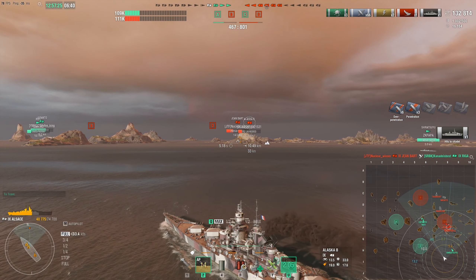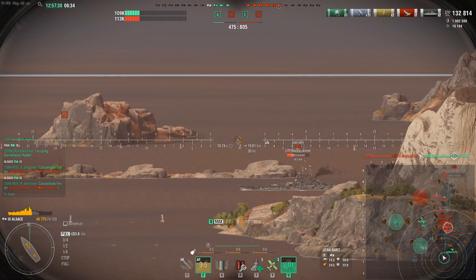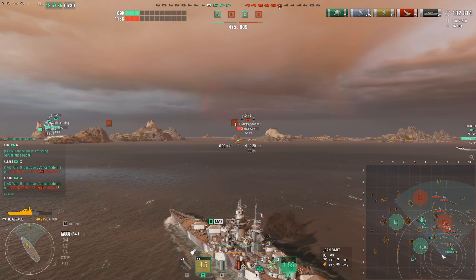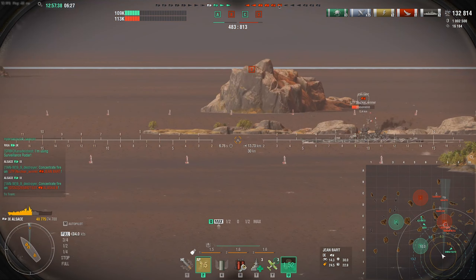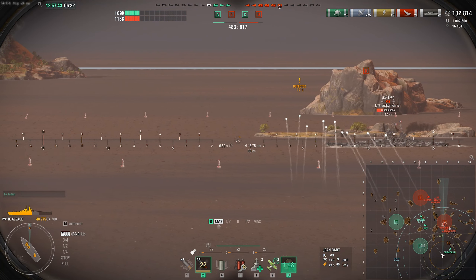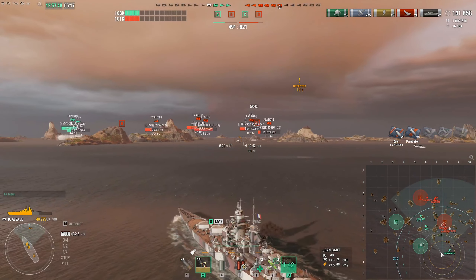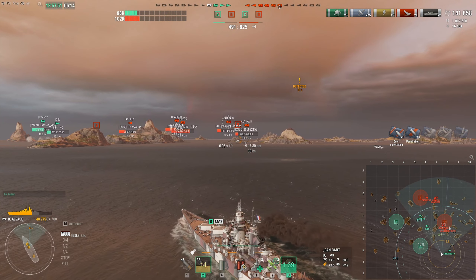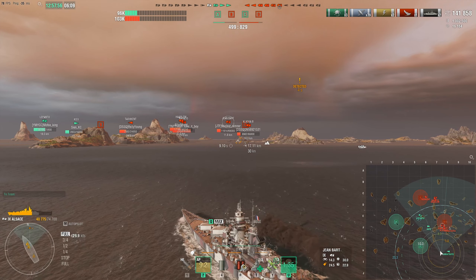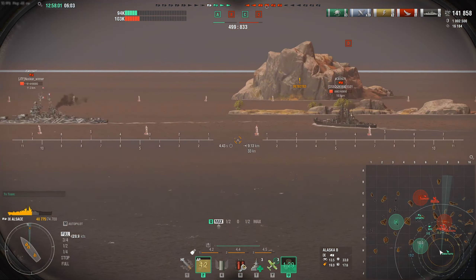We get the salvo off just before he goes behind the island — 24,000 damage there with one citadel. Fantastic. However, the Jean Bart on the enemy team manages to take down Riga — they're now 200 points away from winning, and we're still on 480 points, so we're really quite far behind. The enemy team is just giving us these broadsides as they focus on the Lepanto and the Kiev — another decent salvo, 9k damage. We're going to pick one target to focus down; I think we go for the Jean Bart first because he's got the biggest broadside.